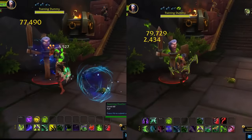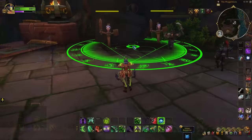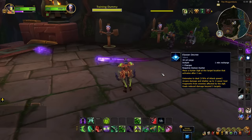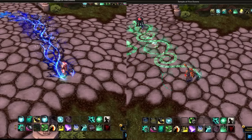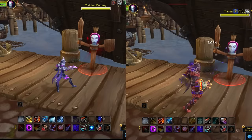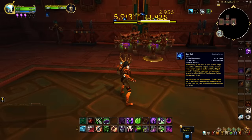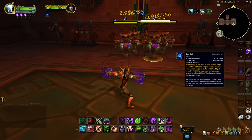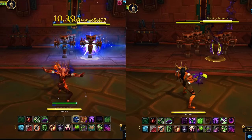New glyphs have been made available as of patch 10.2.6 that now restore the look of the original Covenant abilities that are currently part of Dragonflight's talent trees. Things like the Hunt for Demon Hunter — instead of having a Fel look, it can now have more of a Night Fae appearance. Even abilities for Paladins, instead of having a Holy appearance, they can go back to that Kyrian arcane look, similar to the sickly green undead look for Necrolord abilities, as well as that sanguine red look that Venthyr abilities used to have.